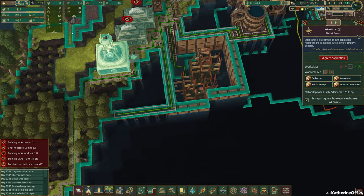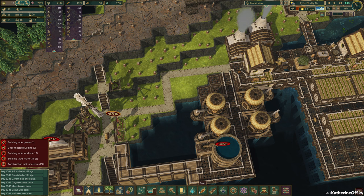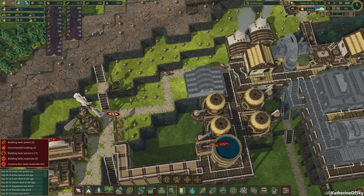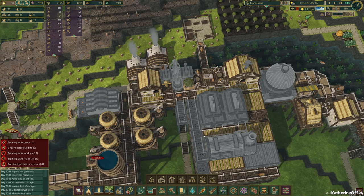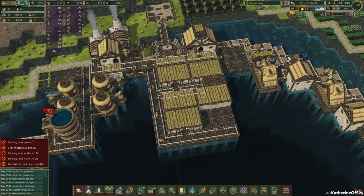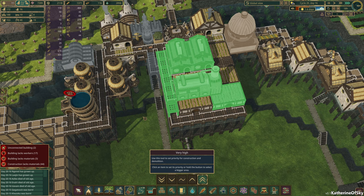In this area we have eight people unemployed — that sounds like enough to build another builder's hut. Why should they mind? Beavers love building stuff. We also need shrines — these poor beavers have no shrines. I'm going to put in two shrines here, and hopefully they're going to be happy. We're very getting there on all of this stuff. We're not even prioritizing it and they're just building it. So I'm going to prioritize it and make sure they get stuff going.